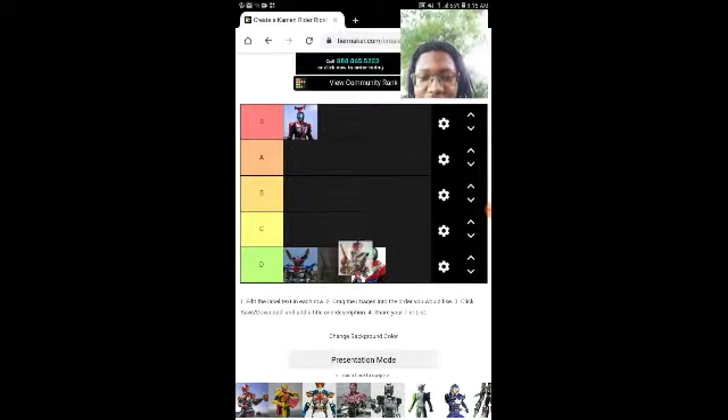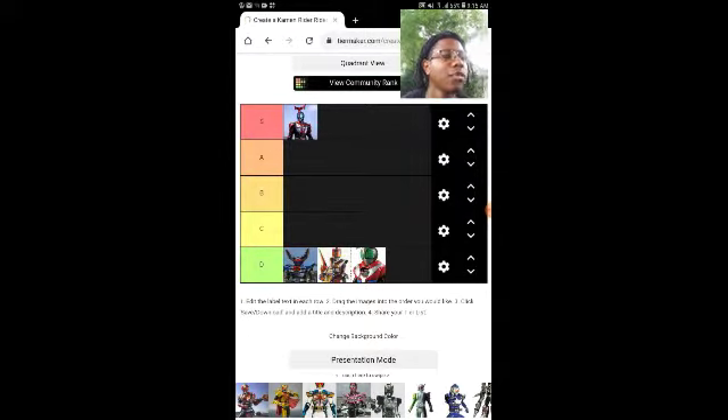Liner Form goes to D tier. Without that sword he's basically powerless. And in case you guys would want me to do a top 10 best or worst Kamen Rider final forms list, I'll still do it — just throwing that out there. Anyway, Zeronos Zero Form.